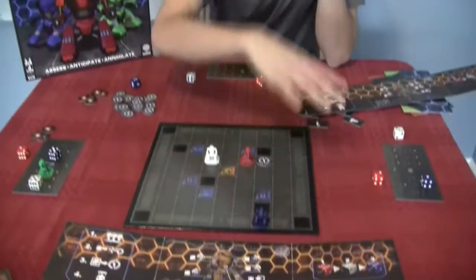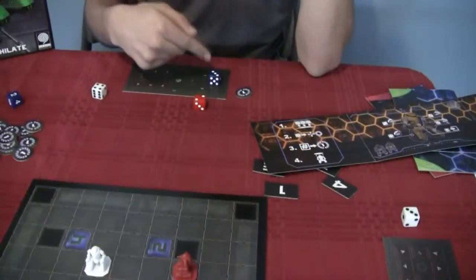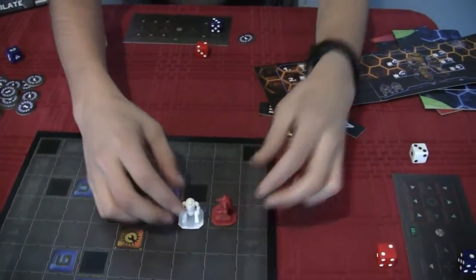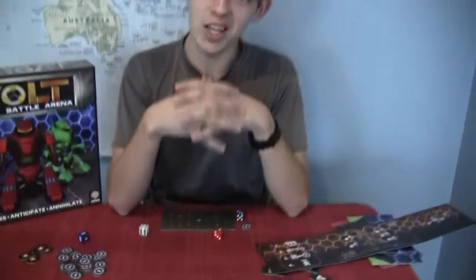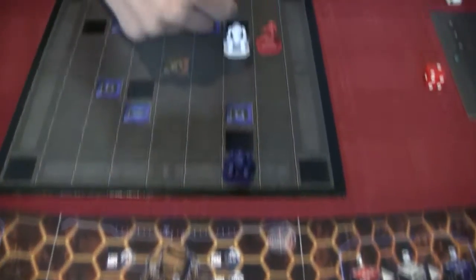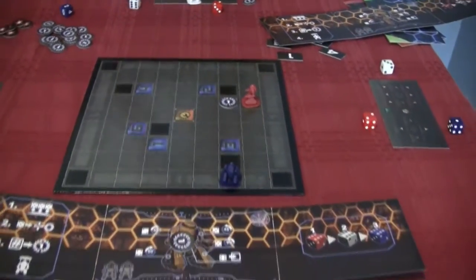Now blue dice resolve. Red has the lowest pips on blue, so they move one space — ending up right where they wanted. Then I move with three, pushing the robot ahead of me. Just as I think I'm about to win and get the victory point, I see blue is firing a six straight toward me. A six pushes robots back one space — I end up in a pit, I'm destroyed, and blue gets the victory point for knocking me out.